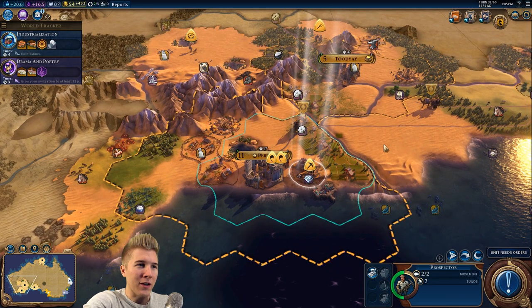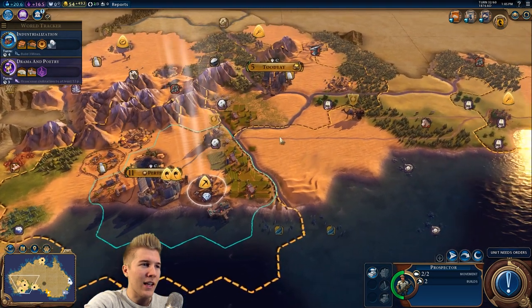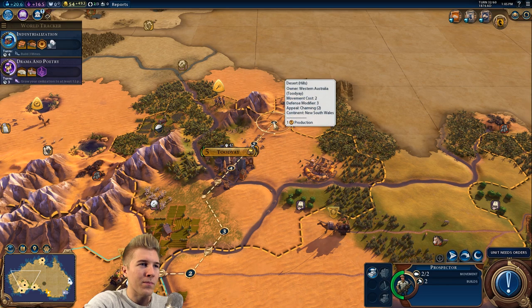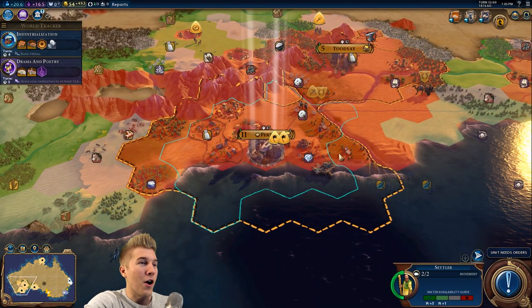We've got our first prospector out here in the South and we actually have another one in the North too, but there's nothing else over here that I can build or put a mine on at least. I think I can go put a mine on this hill tile, this desert hill. Oh, there's iron right there! So we should be able to use it for that.